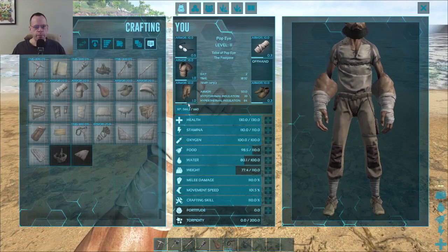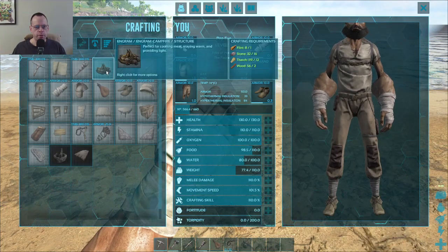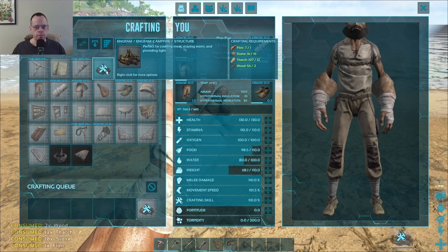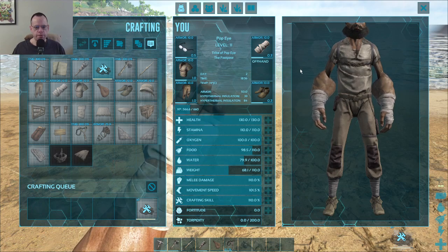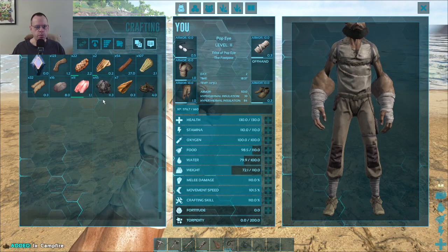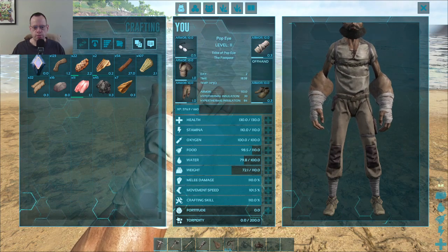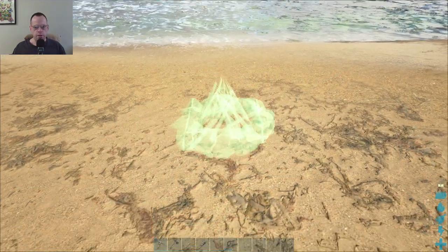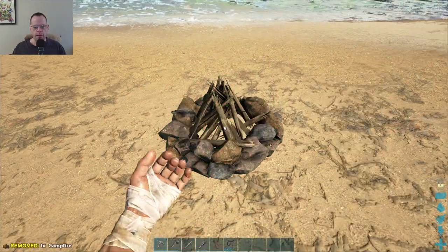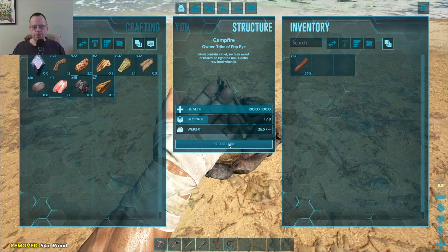All right. So, fire. And then when that's done crafting, I go to I. Double-click. Let's get rid of that. So E. And then we add fuel to it. I couldn't figure this out at first. I'm like, how do I light this silly thing? There we go.